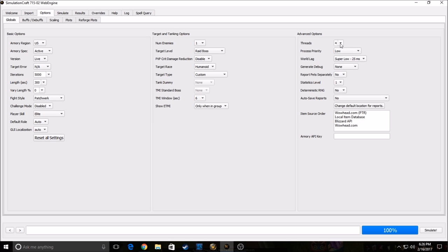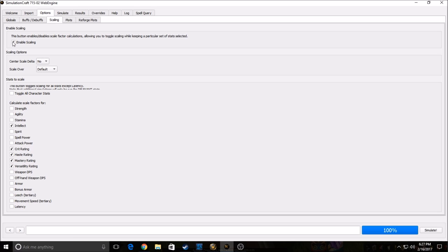Then go to Scaling. You want to enable scaling if you want to see your stat weights. I enable scaling and have intellect, crit, haste, mastery, and versatility on. If you're an agility class you'd put on agility; if you're a strength class you'd put on strength. I'm an intellect class so I enable intellect, crit, haste, mastery, and versatility.